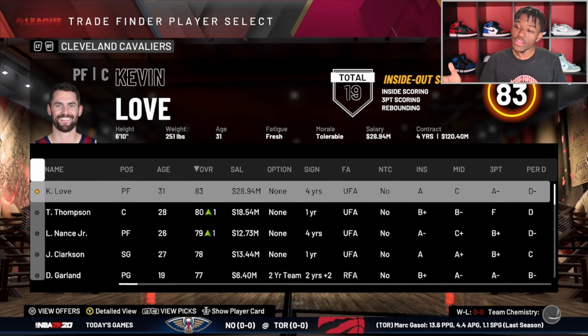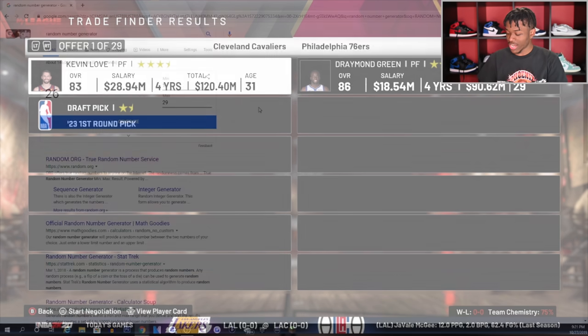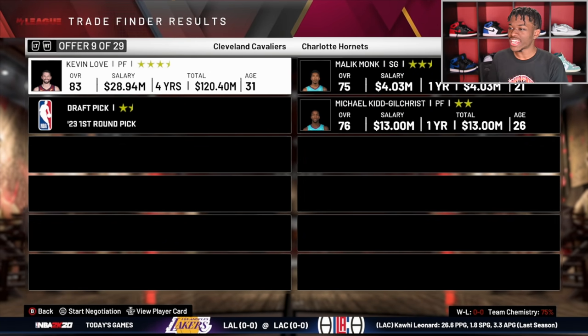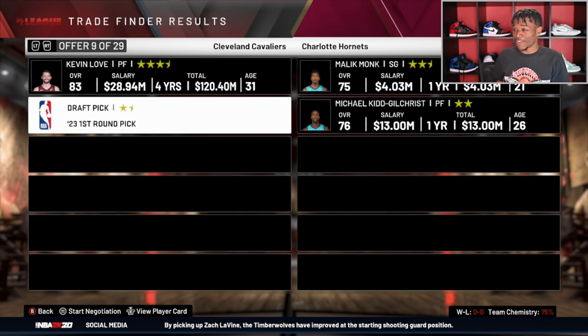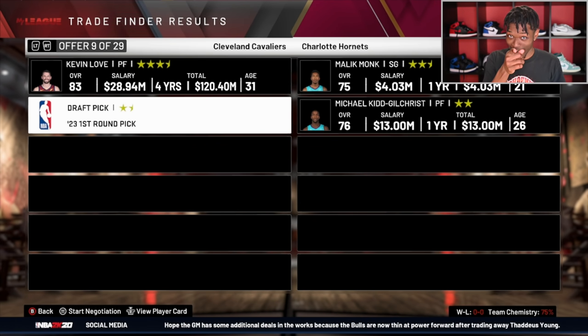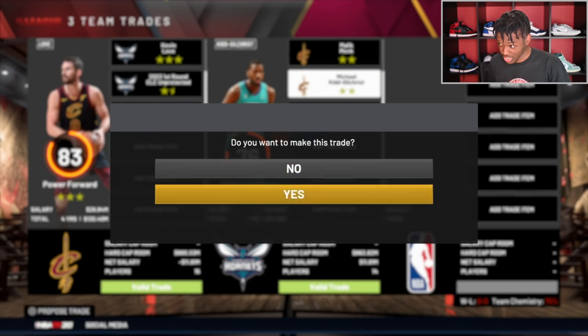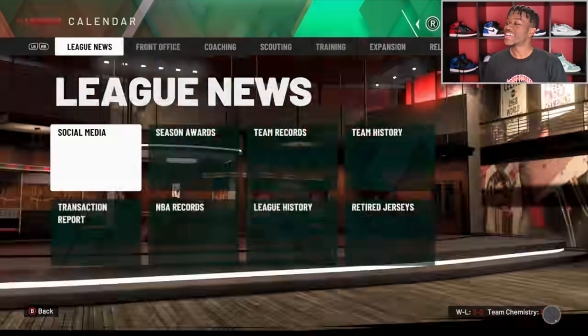The very next team is the Cleveland Cavaliers. Similar to the Bulls they don't have a superstar, but Kevin Love is still a good player — just a couple nights ago he was an assist away from a triple-double. There are 29 trades here and trade number nine for Kevin Love gives them Malik Monk and Michael Kidd-Gilchrist, plus they're throwing in a first-round pick. That is 100% the worst trade. The Zach LaVine one was bad — this one is even worse. But this was the team that won the championship in the last video, so maybe it's good for them.